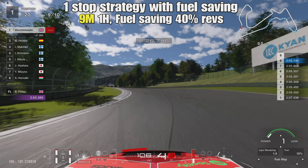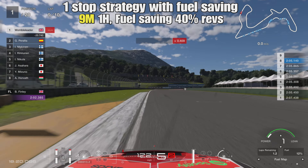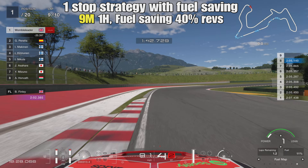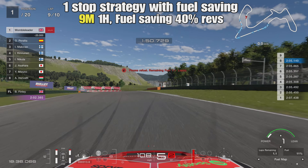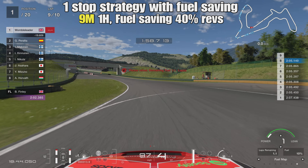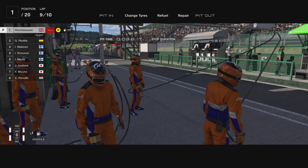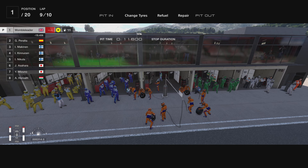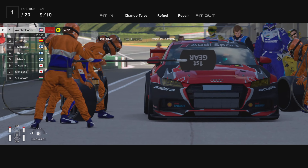Moving on to strategy three - another one-stop approach, but with fuel saving: nine laps on mediums, one lap on hards, with similar rev management to the no-stopper. The key difference is we don't need to take any fuel on at the pit stop, which lets us see exactly how much time we lose just changing from medium to hard tires. Fuel saving of around 40-50% on the rev count will get 10 laps out of the Audi TT.